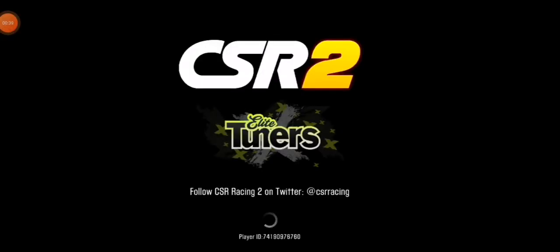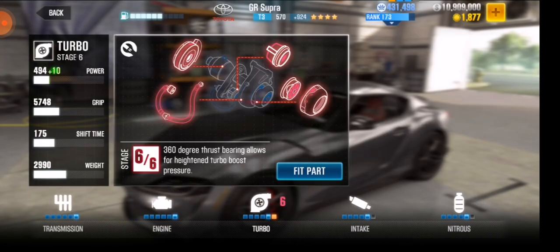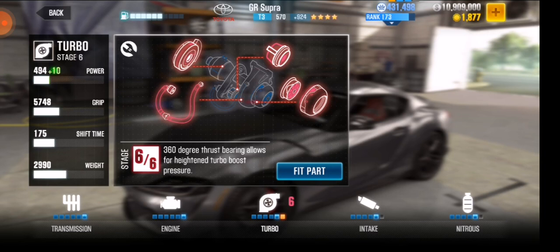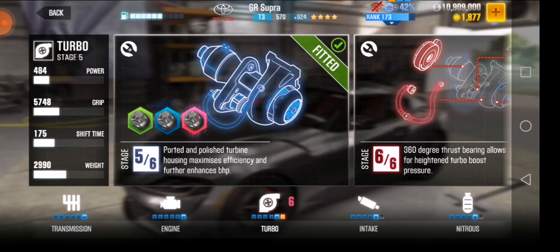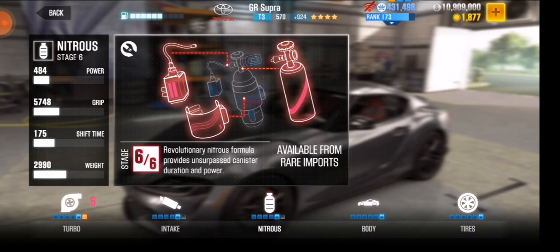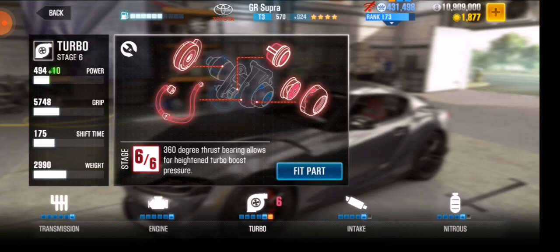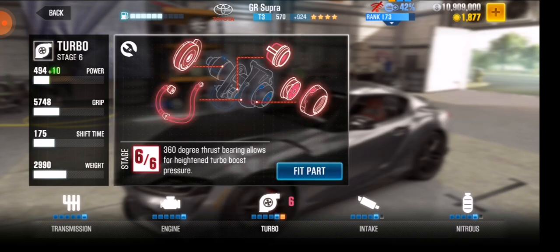I got a turbo stage six from Raider Imports today. The first thing you're going to do is turn off your Wi-Fi, then go to your turbo — do not feed stage six of the turbo yet. I have only one stage, with two stages left to max it.